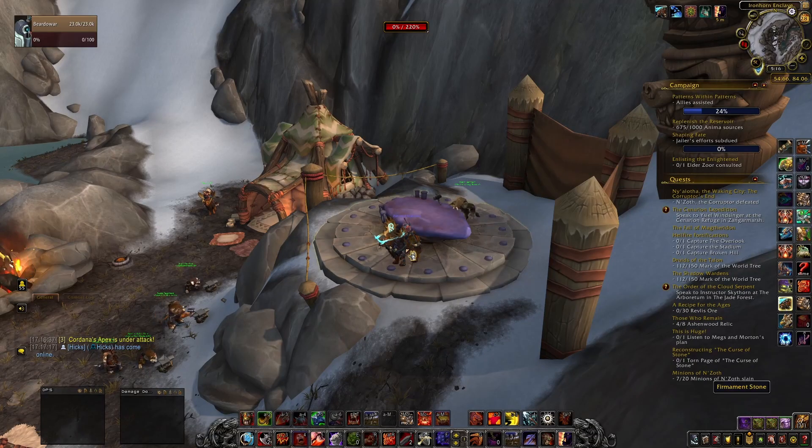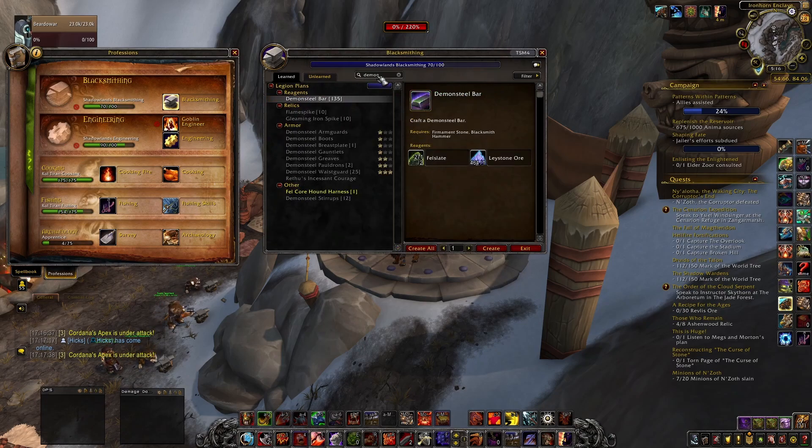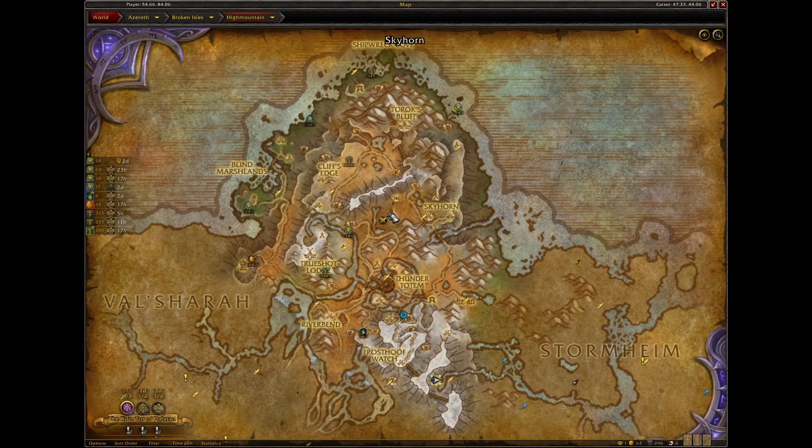The last material we need is not something you can buy off the Auction House and not something you can necessarily farm a ton of in one day — that's the Blood of Sargeras. There are a few ways to get this: you can do mission tables, your Legion mission table will have these as a reward sometimes. Or what I do a lot of times is log on to my Blacksmith and check the world quests — right now there's one here for killing five hill fiends and one hill prince, which will take you like five seconds at max level.